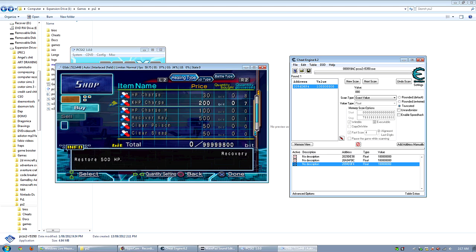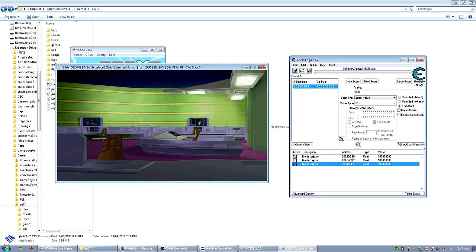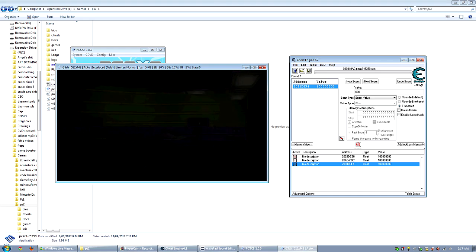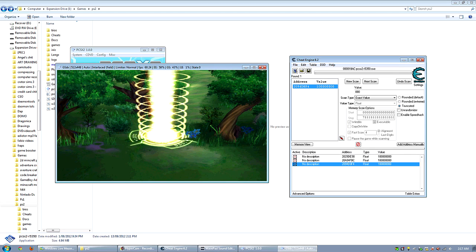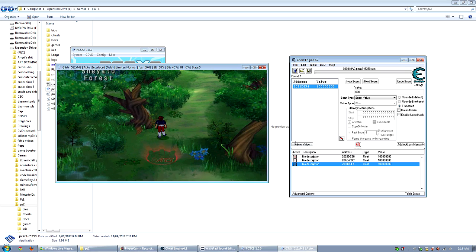Now, some codes — when you exit the emulator they'll stop working. But the money one doesn't: if you save and come back, you'll still have that much money. You don't have to keep the money code active, but that just makes it infinite. Let's buy as much as we can of these and get out of here. We go to the map — okay, we're back here.